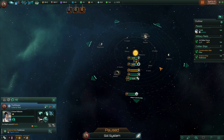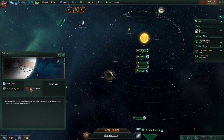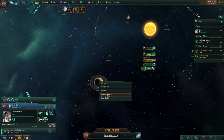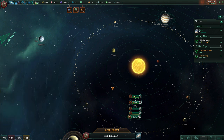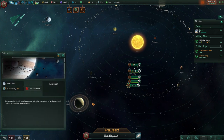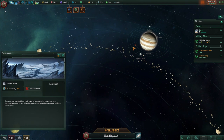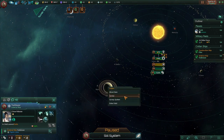We also start with a construction ship and a science ship. The science ship is what you use to survey planets — as you may have noticed, all these planets are marked as not surveyed, so we don't know the habitability. We can tell the science ship to survey the entire system. If I right-click on any of them, we can survey a specific planet. Since we know we prefer continental worlds, I can try to find the continental one and survey that first to speed things up. We'll survey the entire system.